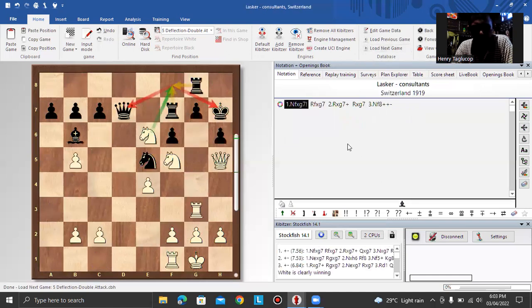Next example. In this position, how to deflect the rook on f7? The idea is that if you can deflect the two rooks — because this rook defends the f8 square — then you can capture the queen next move. That is the target of your idea.